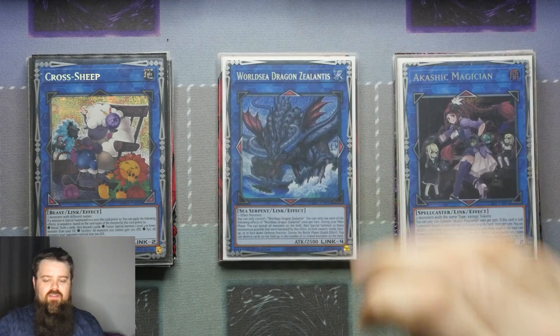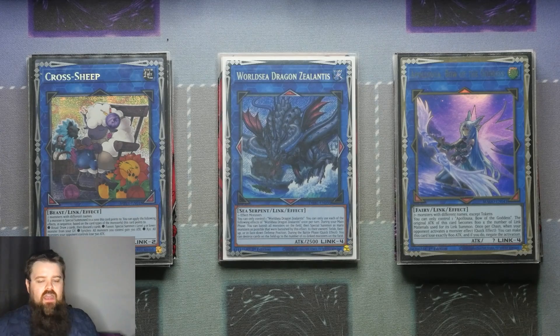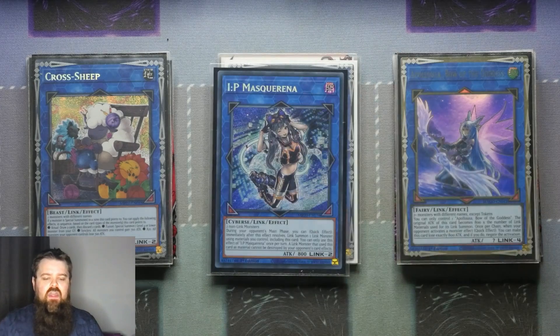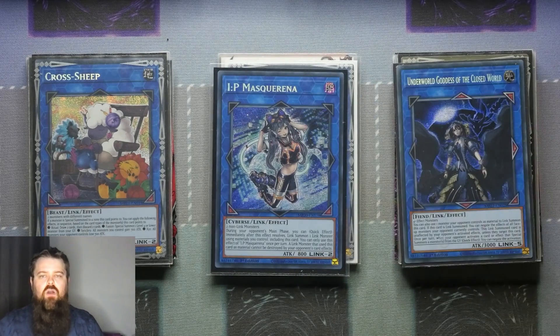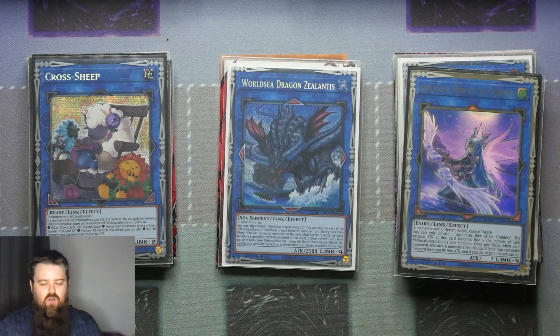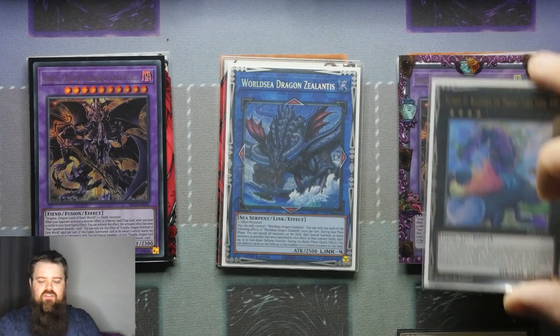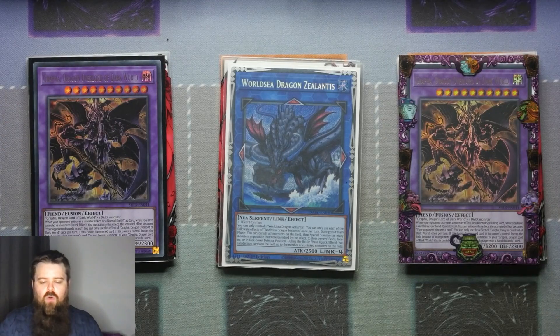Then of course we're playing the 1 Zalantis and the 1 Apalooza. Your Link numbers can all be adapted and changed as you see fit. If you'd rather play IP instead of Zalantis and want to play Underworld because a lot of people don't expect it — and being able to link off your Punish Towers is incredibly invaluable — that is an option you can go down as well. Because I wanted to make this as Synchro focused as I possibly could, that's the reason I wanted to show off more of the Synchro options.